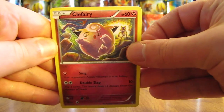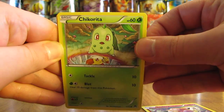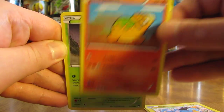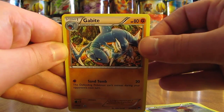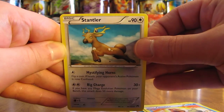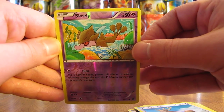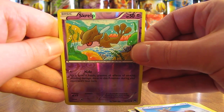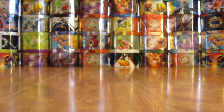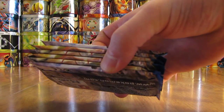Second pack here starts off with a Clefairy, followed by Chikorita, Shinx, Phanpy, Kricketot, Gabite, Slowbro, Stantler, Screlp as the Reverse Holo — that is a Common card — and then the Rare here, a Seismitoad Non-Holo. So 0 for 2 on the first couple of packs here, 6 more packs to go.